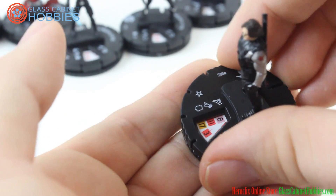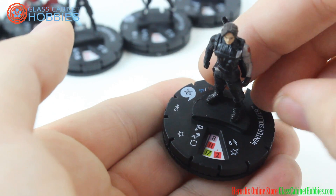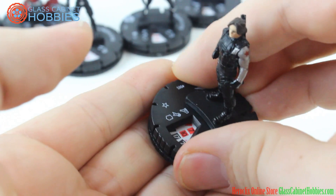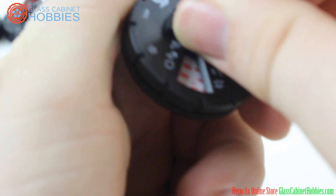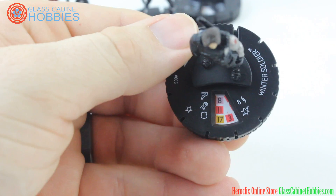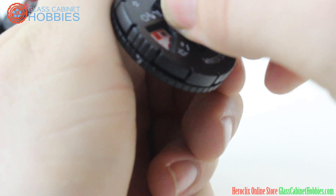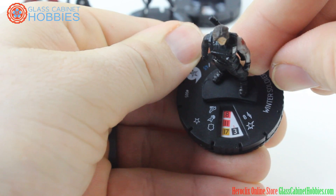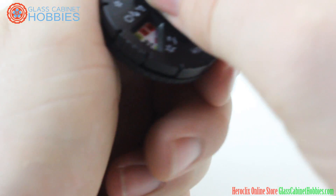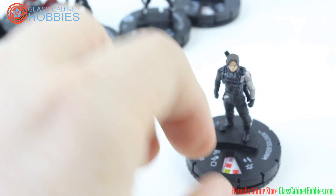Straight up, so far it looks pretty good. The 50-point dial — oh and he's got 8 range too, which makes sense. He's got Sidestep then Ranged Combat Expert for tons of damage, and up close he's got Blades — so that top click's not bad. The second click is pretty good too. Third click he's got Blades and Flurry at 50 points. Those half-point dials are really good.